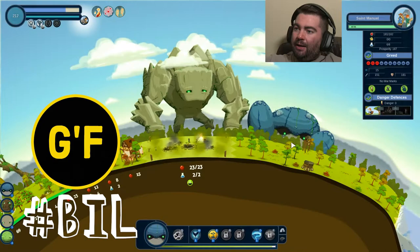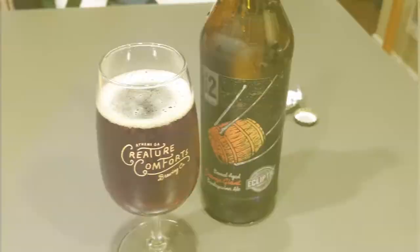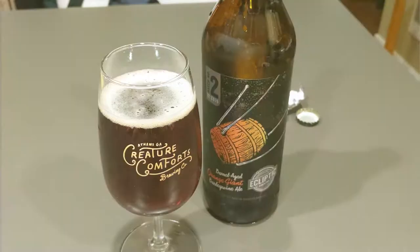From 2015, barley wine is life. We're on our last beer for the night, and this is a bourbon barrel-aged barley wine called Orange Giant from Ecliptic Brewing.